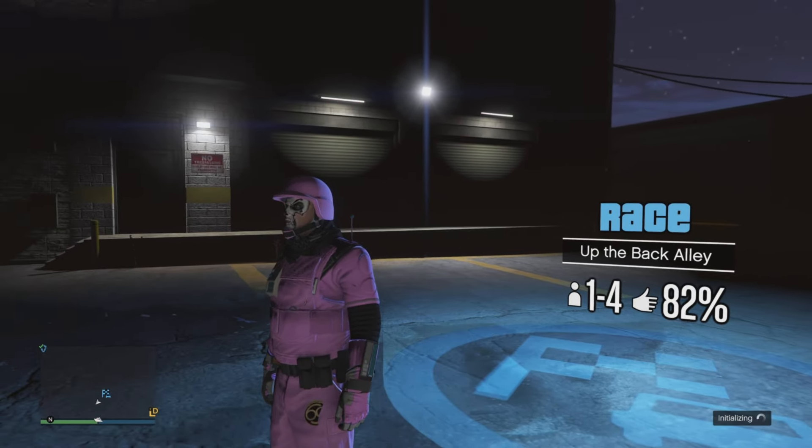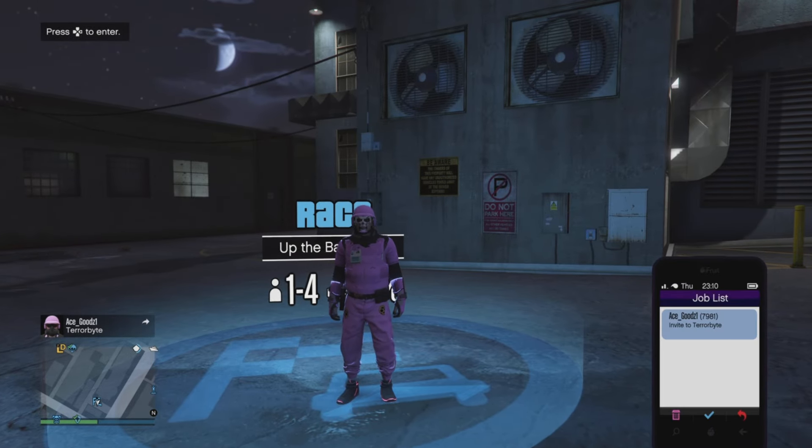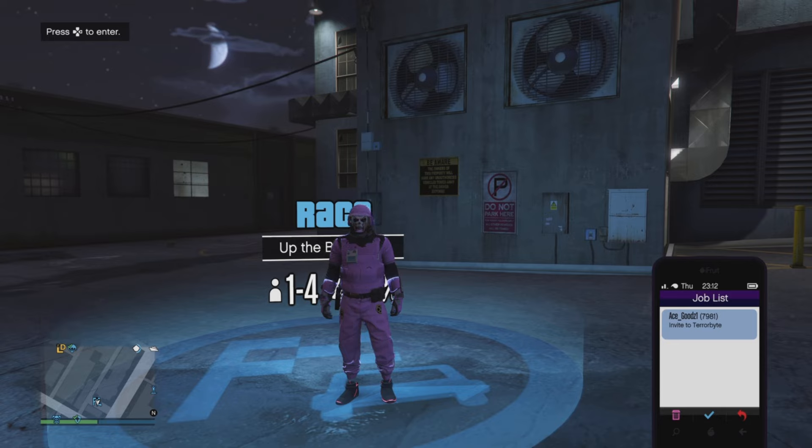As you guys can see, it didn't work out for me the first time. So you want to ask your friend to do it again — you want to accept the invitation and then start spamming right on the d-pad. As soon as your friend gets the option to all exit, they need to all exit and tell you.